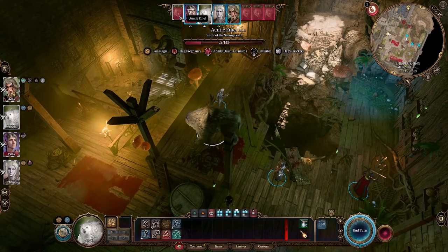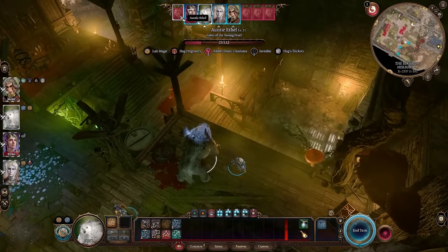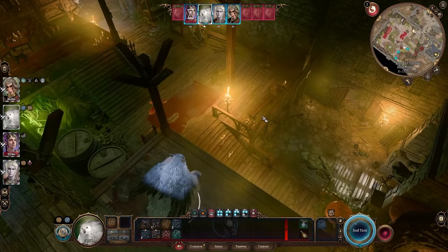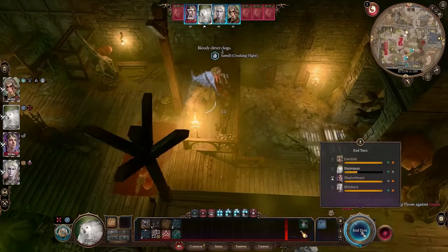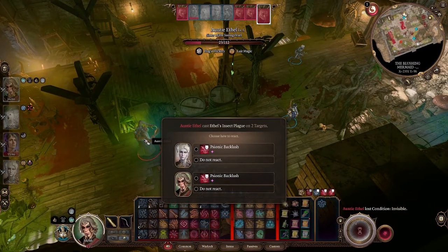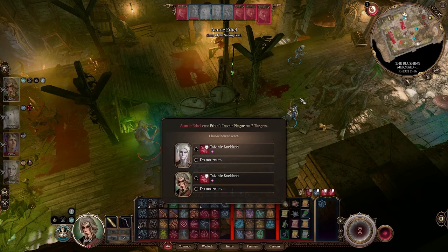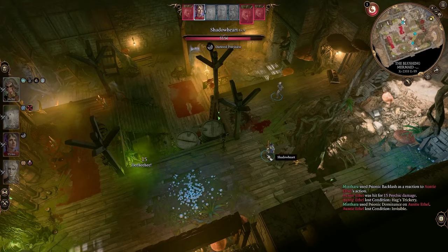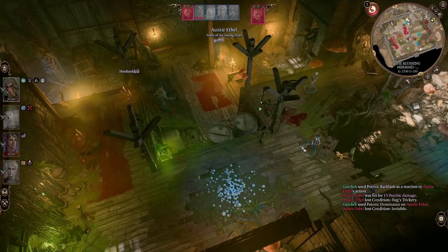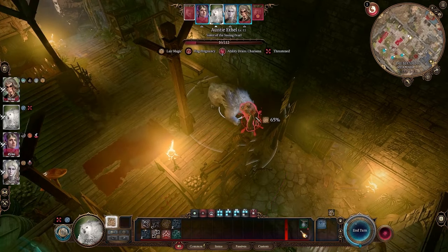Once you're in combat with Auntie Ethel again, you'll know she is 'pregnant' — in quotes — because she has eaten the child. The way to save Vanra is by doing non-lethal damage to Ethel. To make combat a bit easier, the illusions she casts will use spells that hit really hard. An easy way to mitigate that is by using Psionic Backlash from your illithid powers — use one per illusion, and it'll strike before the spell goes off so you take no damage.